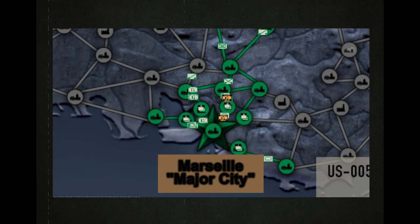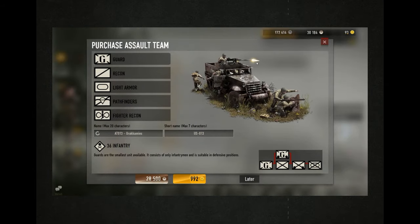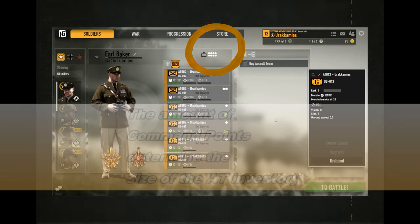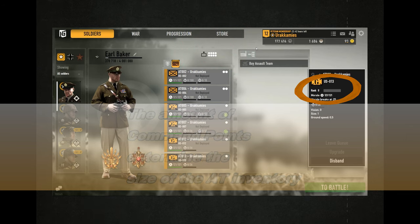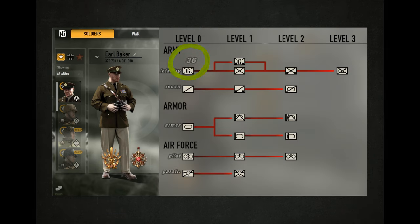When a soldier reaches rank 12, he is given the opportunity to buy an assault team, abbreviated AT. Assault teams are bought with either war funds or gold and placed into the soldier's inventory. ATs have an experience track of their own and can be upgraded. A guard AT of 36 spawn tickets is the basic unit for the infantry, and it upgrades to having vehicles and more spawn tickets.